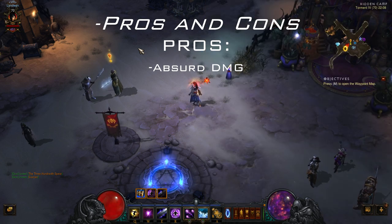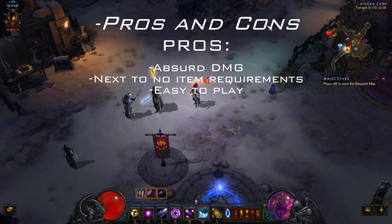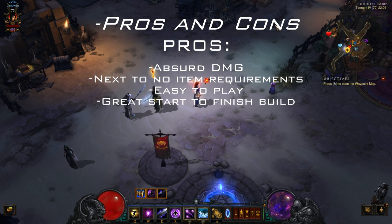You have absolutely no item requirements. You can start this build with the absolute worst gear possible and do fine on normal and start building a great character. It's easy to play — you just point and click and stuff dies. It's a great start-to-finish build. You can start with a fresh level 70 character and play for 500 hours and still play this build because it's great endgame. I often run Torment 6 with my group and I don't see any other build really much better besides maybe Archon, but the item requirements of Archon are so high, and the Wand of Woh — good luck finding one.